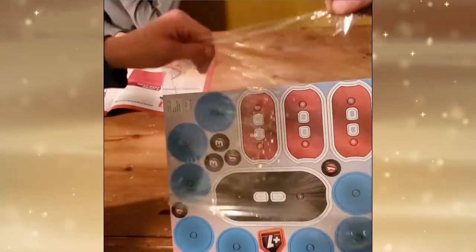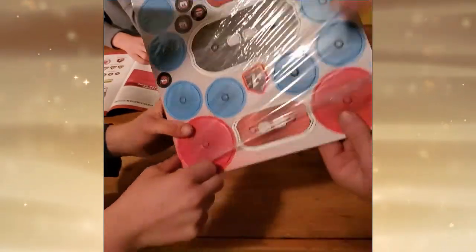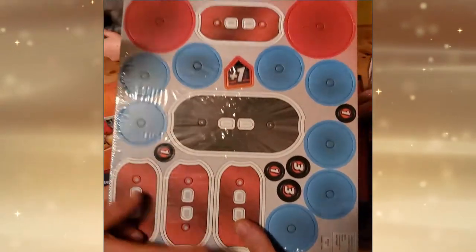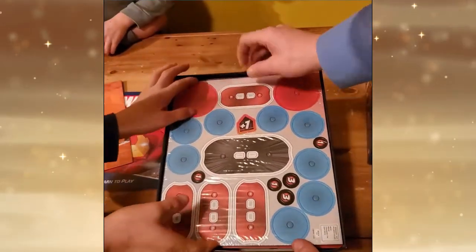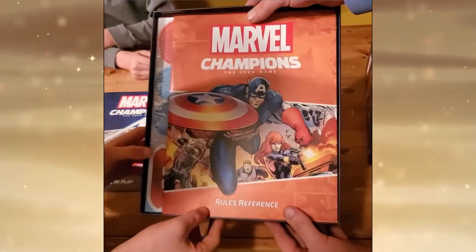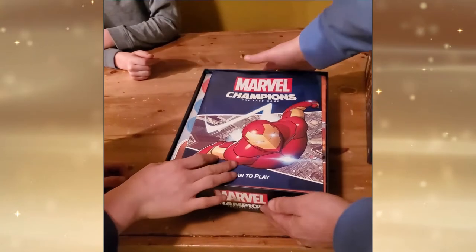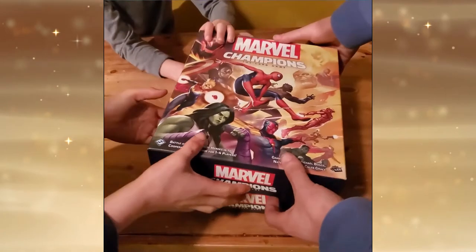We were pretty impressed that the counters even came in a cellophane wrap. We like to put the cellophane wrapping back on after we've played with all the chips, just to make sure things are kept neat. Getting everything back in the box properly is a big chore. We'll add on the rules reference and then put the Learn to Play guide on top, and then we will be ready to play Marvel Champions the card game.